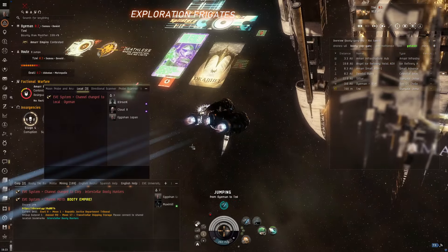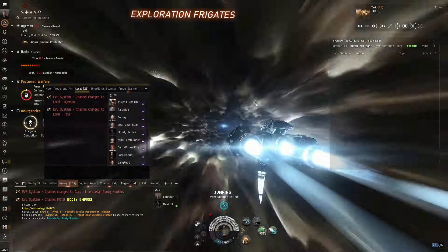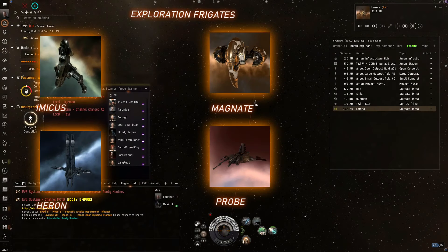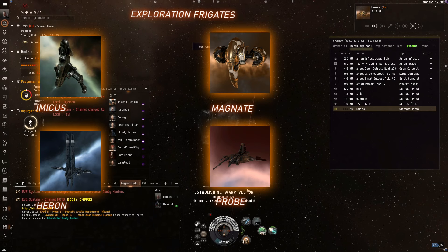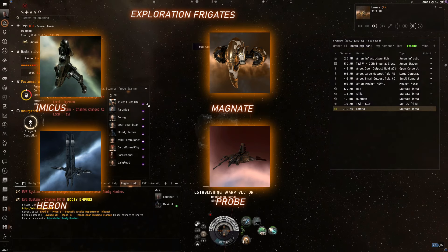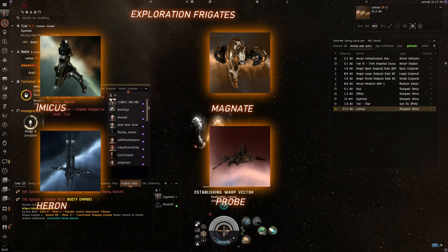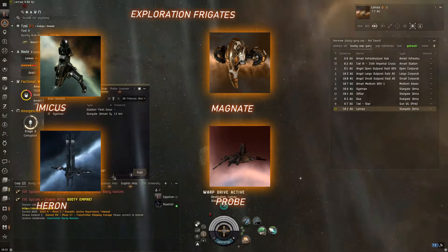And finally, there are the Exploration Frigates, all of which have bonuses to scan probes and data analyzers used for hacking or archaeological analysis. The scan probes scan down cosmic signatures or anomalies in space, which can turn out to be wormholes, mineable gas clouds, PvE combat sites to be farmed for treasure and loot, or hacking and archaeological sites, and these require data analyzers to crack open the loot.